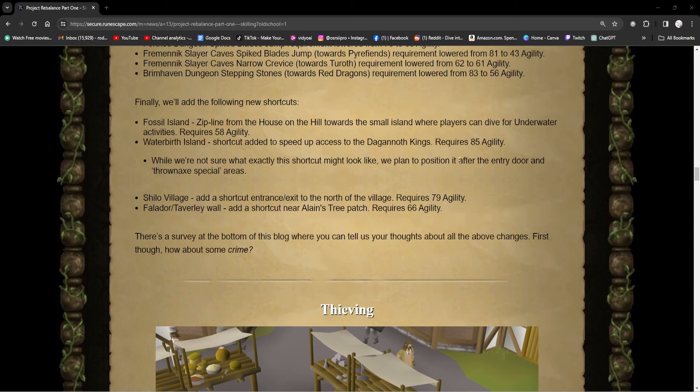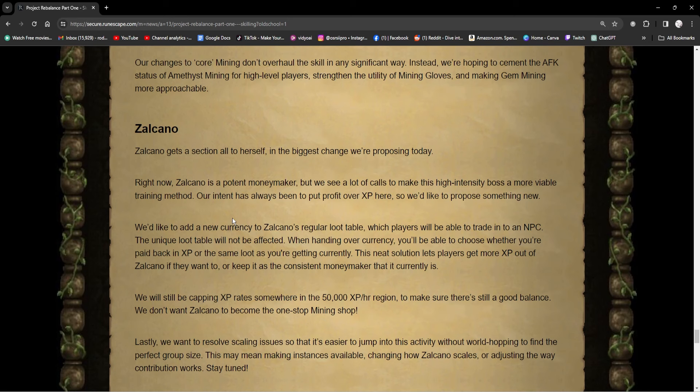In Shilo Village, they're adding a shortcut entrance and exit to the north of the village, requiring 79 Agility. And in Falador, at the Taverley Wall, they're adding a shortcut near the allotment tree patch, requiring 66 Agility. And if you want to see a video on how I make millions picking up your trash, click this video right here.